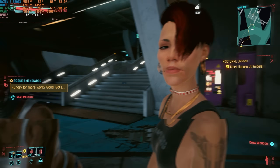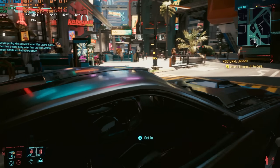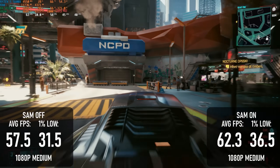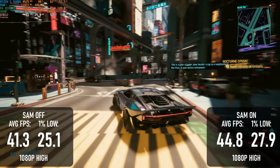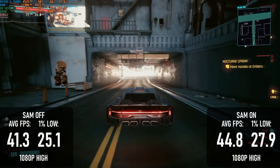So far things have been looking a bit dire for Smart Access Memory, but the next three games might turn things around. Cyberpunk sees roughly 8% gains at 1080 Medium and High. This doesn't make up for the performance difference this GPU has seen in that game over the last year, but it's better to have the extra frames than not.